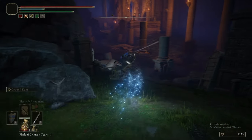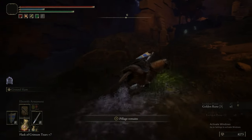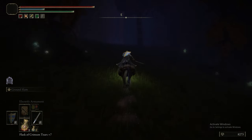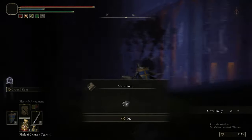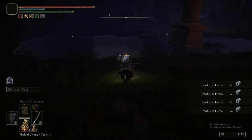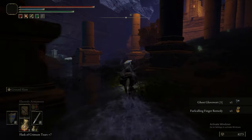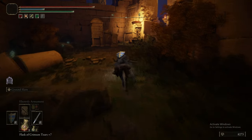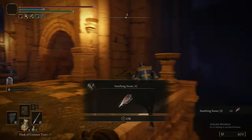Now this area is pretty simple and easy enough, but there's a fair few items to pick up. In this first bit, we're just going to be on Torrent, grab these golden runes, and then head over to the east for some more items. I'm picking more stuff up off the ground — as you should be in the habit of doing. There's a Ghost Glovewort, and there's a Finger Remedy. As we've discussed, that activates the online component of the game. If you use the Finger Remedy, you'll see other people's summoning signs — which, because it's Elden Ring, is probably unlikely. And up here is a Smithing Stone 4.